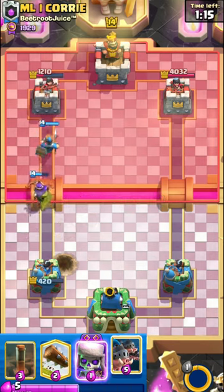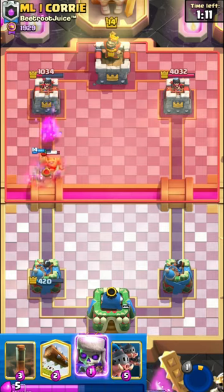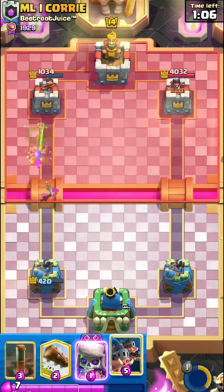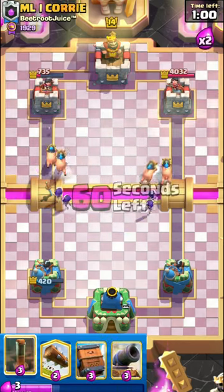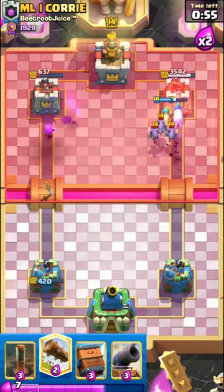I knew the opponent didn't have many counters for my Skeletons, so I attacked by splitting my Hoggies and the Evolved Skeletons.